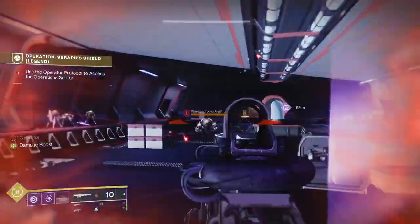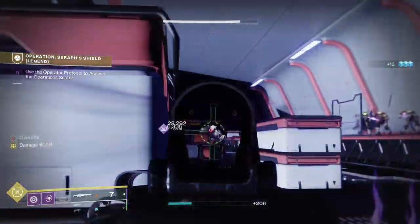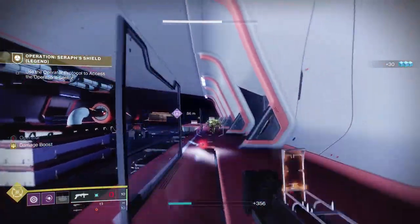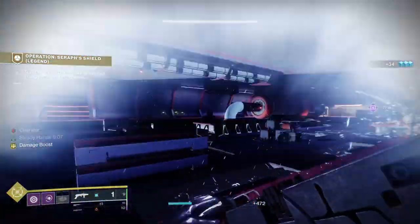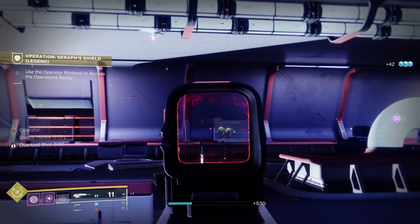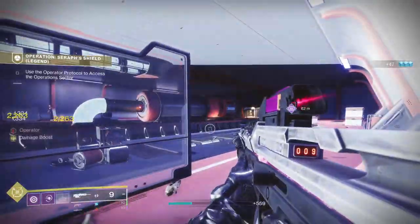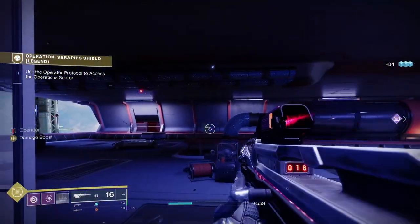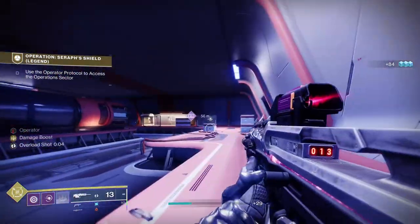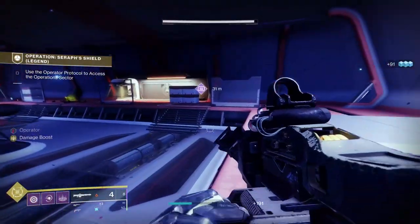When we get up here we've still got Xenophage — two Xenos per ogre and you're gold. The Forbearance will just wipe them out because they're all in a straight line. And then the Xenophage sorts these guys out pretty quickly. Now this is the second mini boss battle, so we're going to change to our boss battle setup.